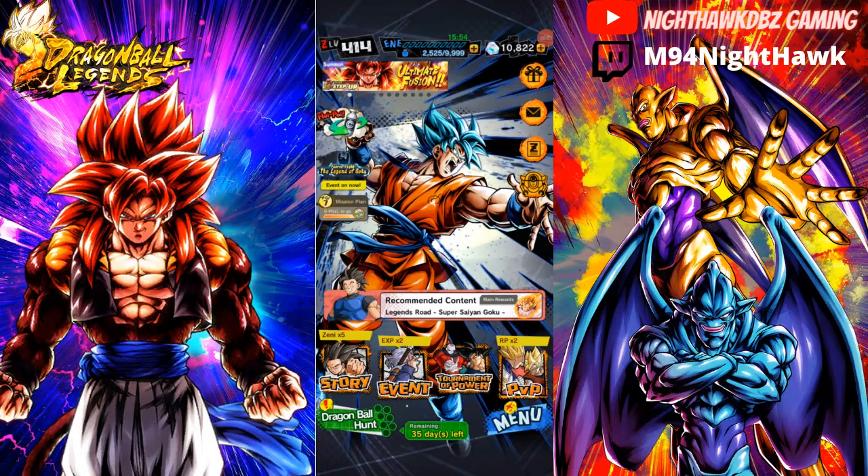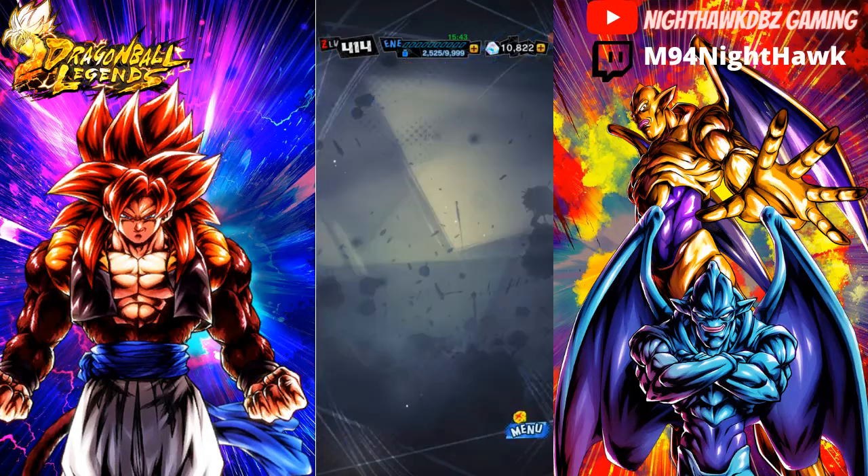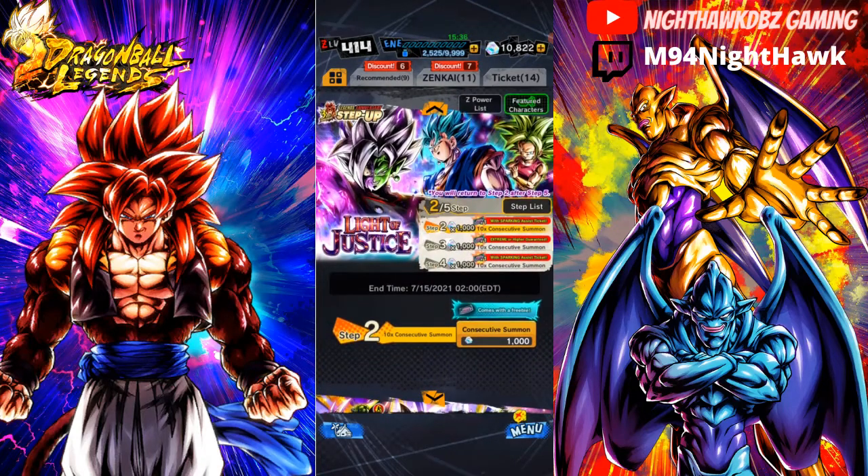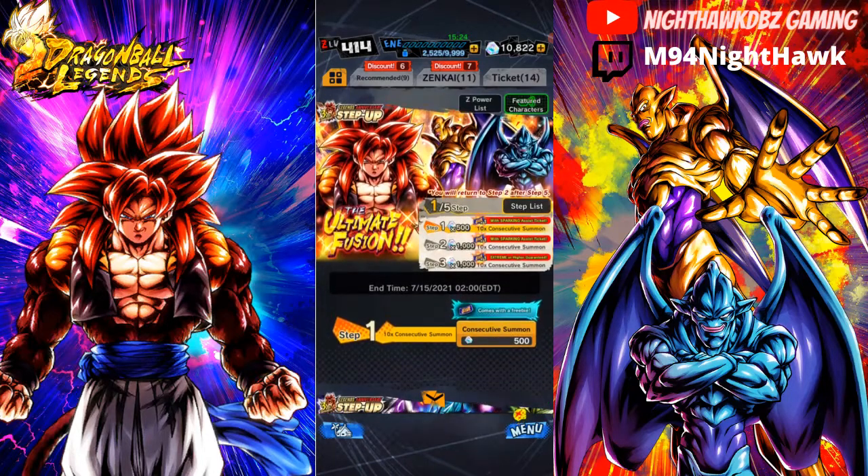Hey, what is up guys, Nighthawk DBZ here, welcome back to another Dragon Ball Legends video. Today is part two. If you guys did not catch yesterday's video, I do recommend you go check that out. I summoned on the LF Zamasu banner and we did manage to pull some pretty good units — I'm not going to spoil anything. But today I told you I'll be back for the ultimate fusion.